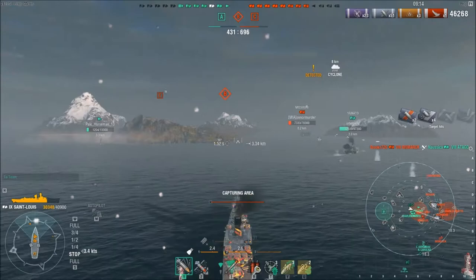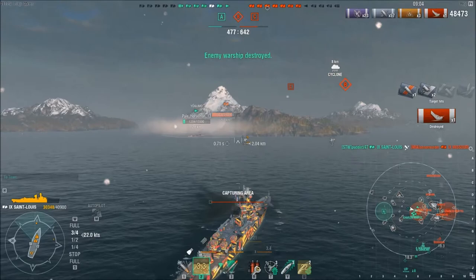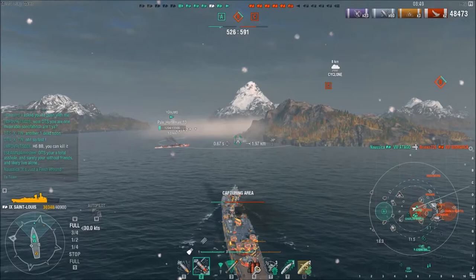I'm using the torps to see what the enemy cruiser is doing. I would have sent torps but I'm not going to take the chance of torping our DD who is extremely low health. I wanted to give him options on his movement — if I sent torps that gives him less options. Number two, he has torpedoes, more of them, and could do a better spread. He could do a better job torping the Saint-Louis than I could.